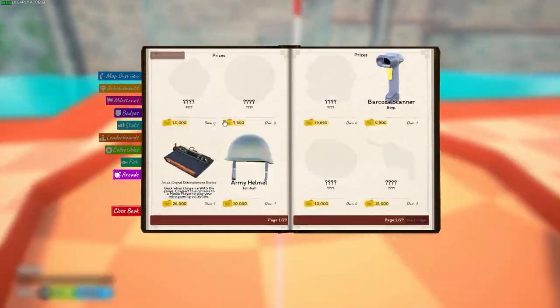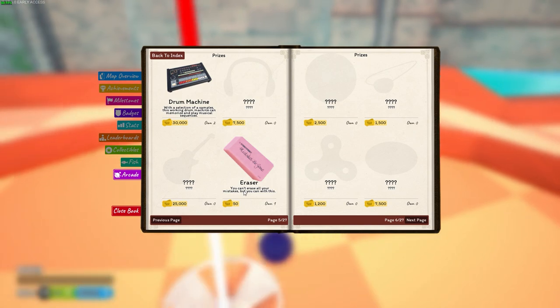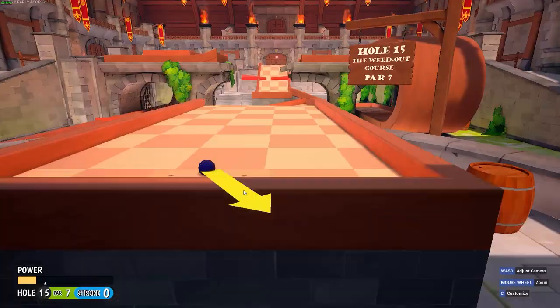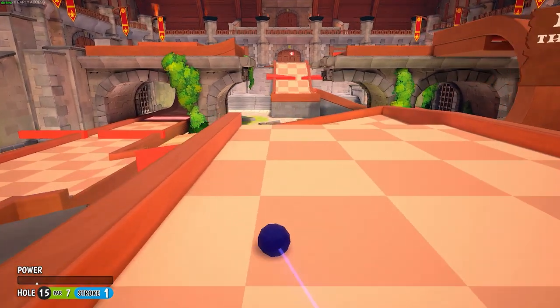A little thing to note about these book strats: if you still want to try and get the shot in multiplayer, you can open the book when you're finishing hole 14 to avoid the ball drifting to the side, even just a couple pixels. Line up your cursor before hole 15 starts and then you can shoot as soon as possible once you get zoomed in. I still manage to get this shot in multiplayer quite often.